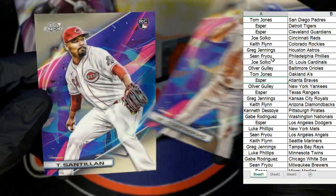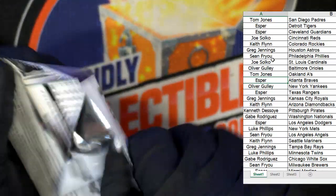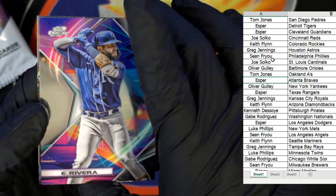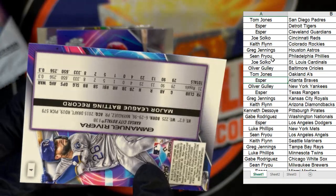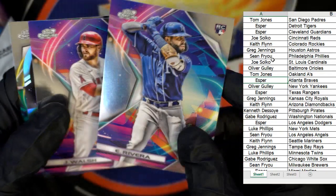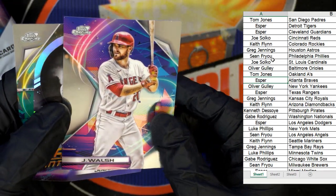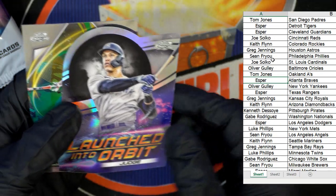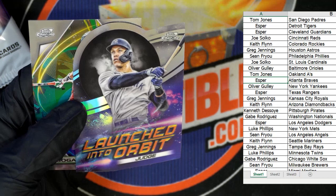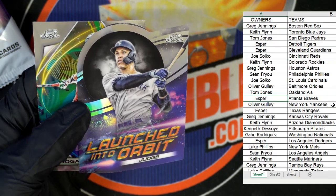Then we've got the Contreras and a Santillan rookie card. Those Blue Moon refractors are hot — I'm really digging those. We've got a Rivera rookie, Emmanuel Rivera, Kansas City Royals — going out to Greg J. We got a Walsh, and we have a Launched Into Orbit Aaron Judge. That's pretty sick.